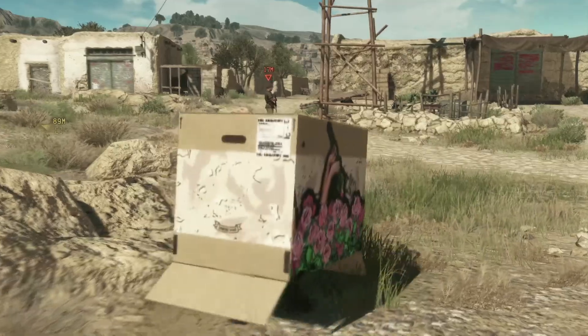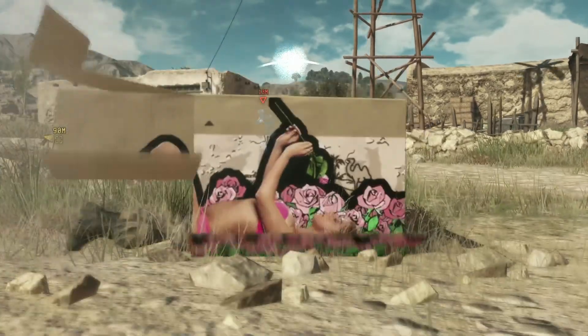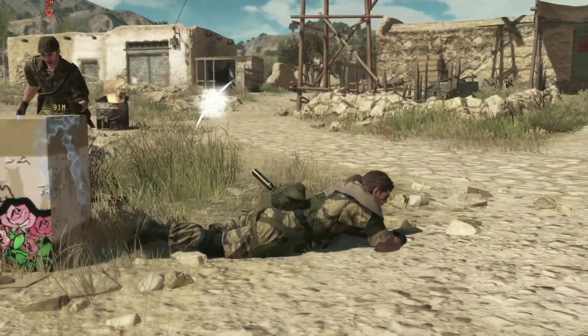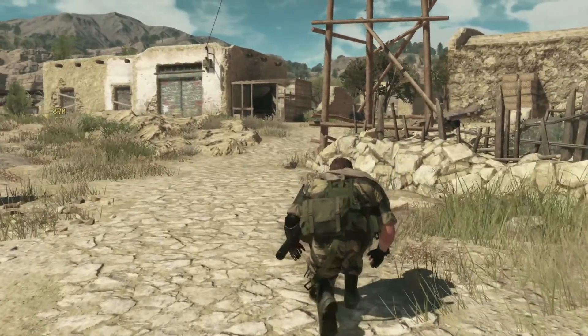And now it looks like we have a bed of roses. At first glance, yes — but if we were to unfold the box, you'll see that it's actually another view of our swimsuit model. And if we vacate the box and leave it here, it actually serves as a great tool to draw the attention of enemies and keep them distracted as we sneak away.